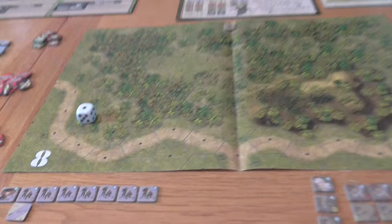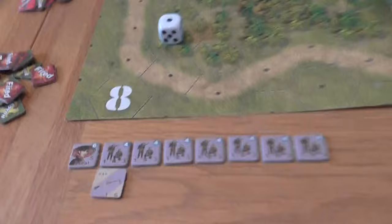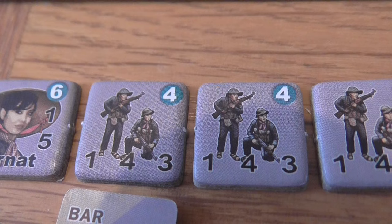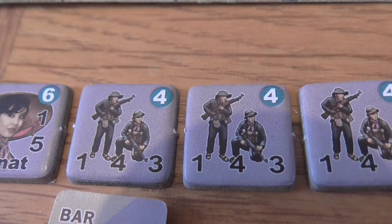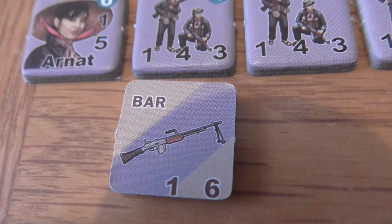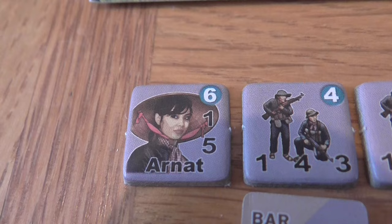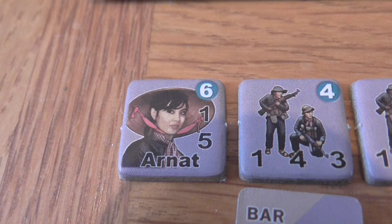Looking at the counters: the VC squads along the bottom have a firepower of one, a range of four, and a movement rate of three. Top right is their morale. The BAR has a firepower and range of one and six. This leader has a morale of six top right, a leadership range of one, and a movement of five. We can get into some complexities around these as we play.